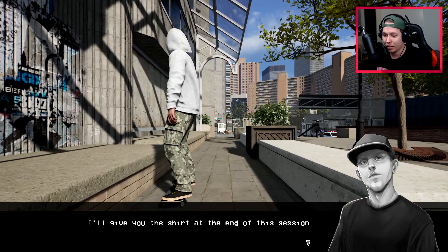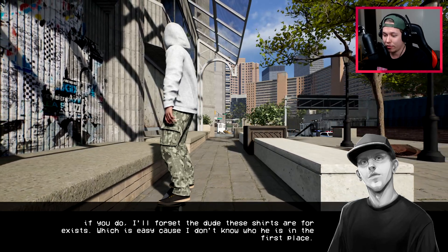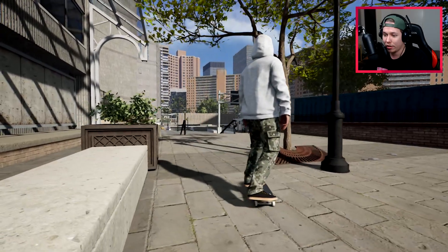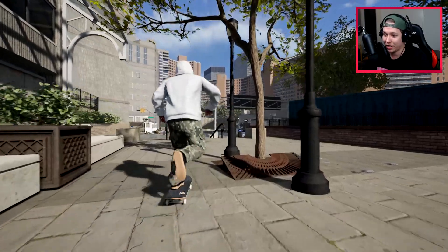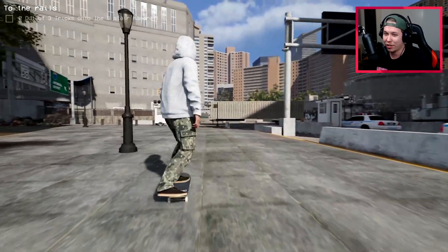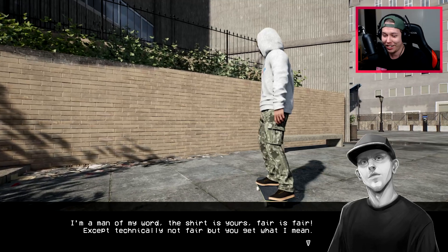Next challenge: throw three flip tricks into any grind down the handrail to Donovan's left, and he'll forget a shirt exists. We try for a kickflip 5-0 on the rails. After a sketchy attempt that went into a weird darkslide, we land the kickflip 5-0. We count a second trick despite sketchy landing, then get a flip into tail with a sketchy roll-away. We got it - the shirt is ours.